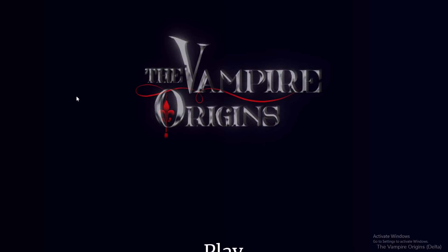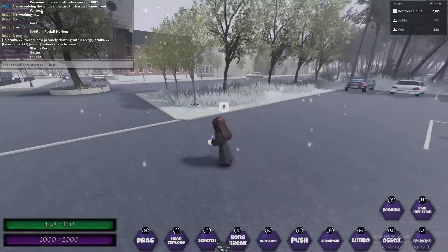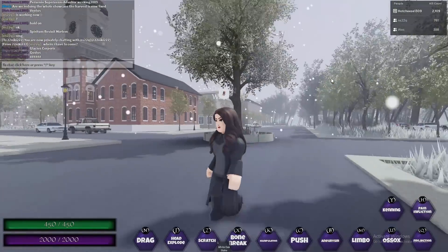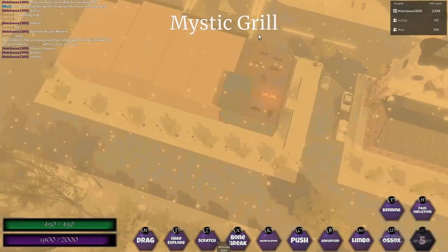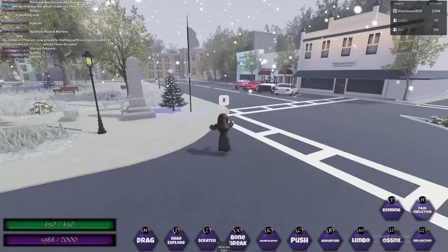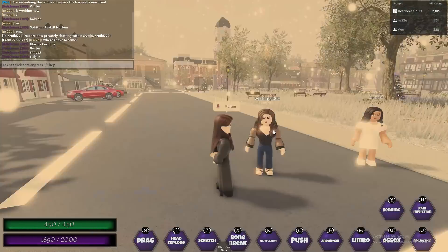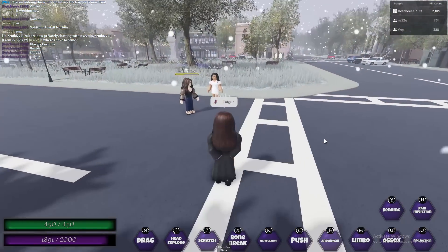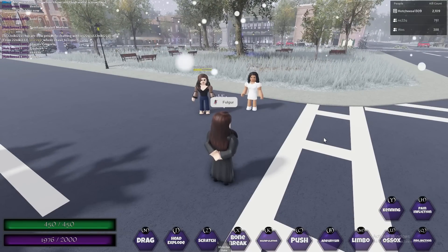Moving on to the next character which is Dahlia Michaelson. She got a new outfit — I love the outfit even though I'm not a fan of the hair. She also got a new spell which is Vulgar, and they added her old spell back. I love this update — TVO is really doing good work and I hope they keep it up.